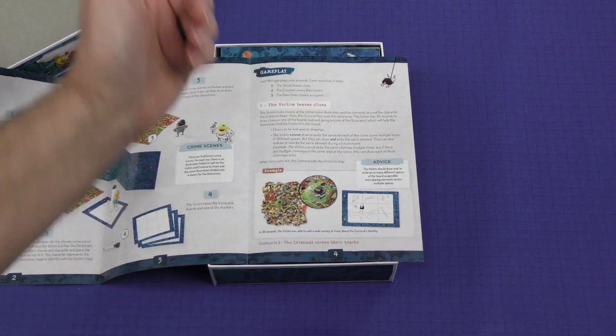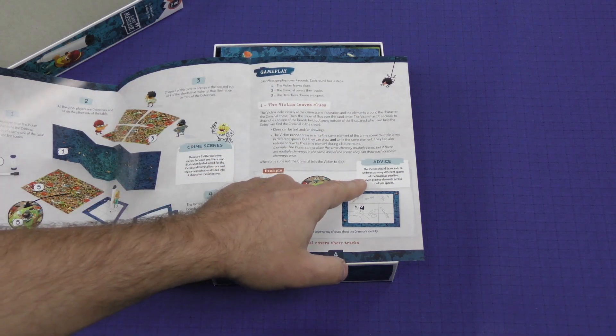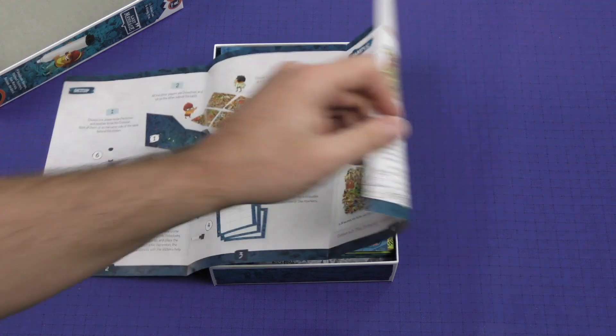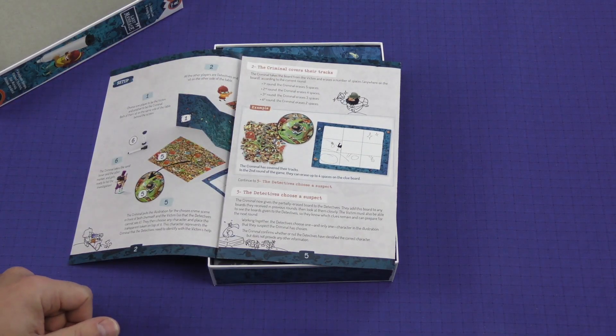So they can write 'diamond' and draw a diamond. They should draw and or write on as many different spaces of the board as possible, even placing elements across multiple spaces — because you're going to be erasing part of them, and if you put them all in one box it makes it easy to get rid of it.